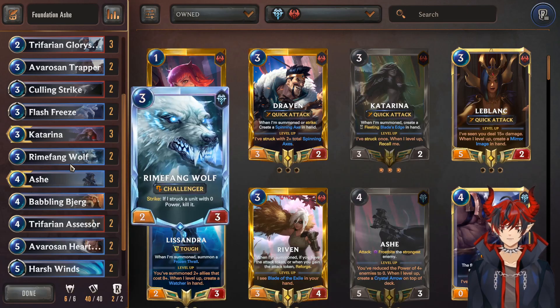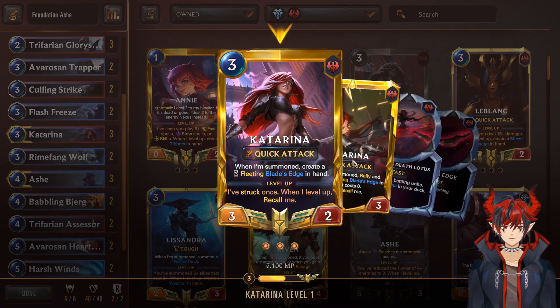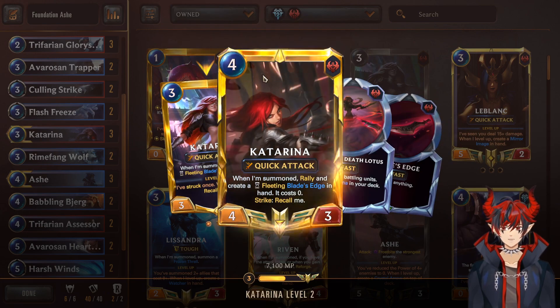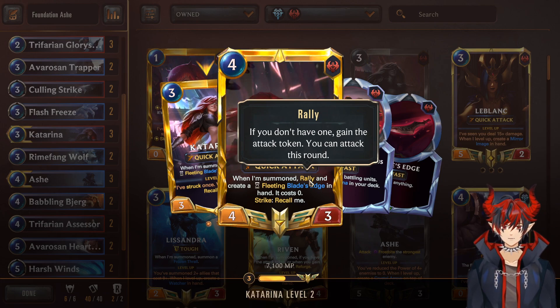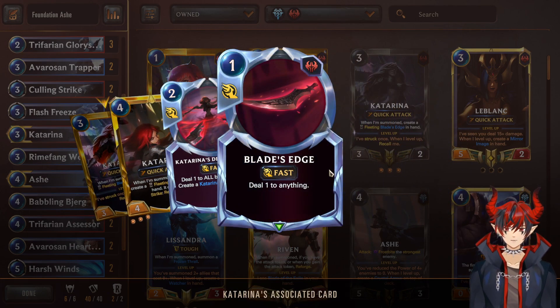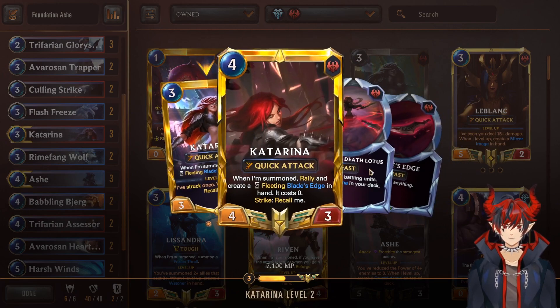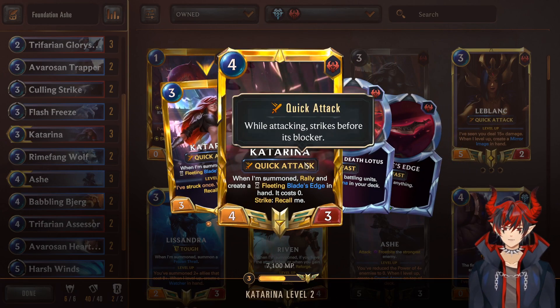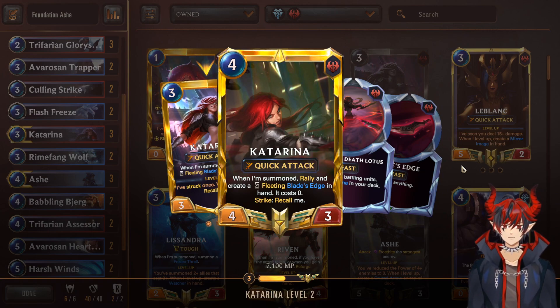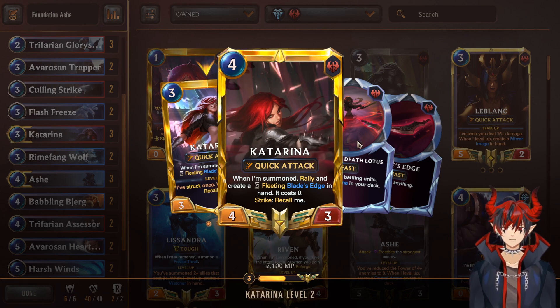Next we have Flash Freeze — Frostbite an enemy. Then Katarina, our first champion. Katarina is mainly in here as a pressure tool. She's really good, has quick attack, and when she strikes she goes back to the hand so you can play her for 1 more mana to get extra attacks in. On summon, Rally — so you get to attack multiple times in the same turn. Each time you also get a Blade's Edge to throw at the opponent's face or units. This is also really good if you have Ash leveled, because when Ash is leveled enemies with 0 power can't block — so if you're attacking multiple times and your opponent can't block, you can basically win the game outright.